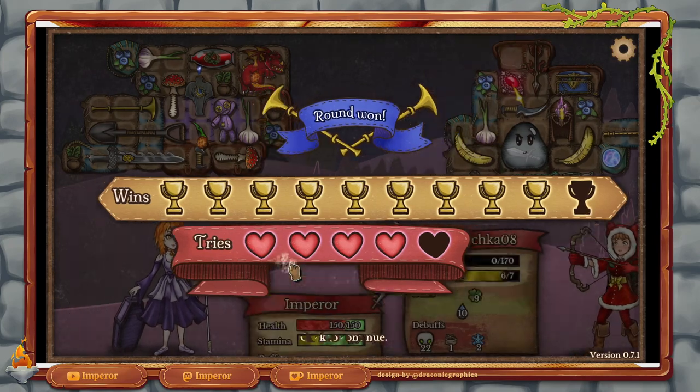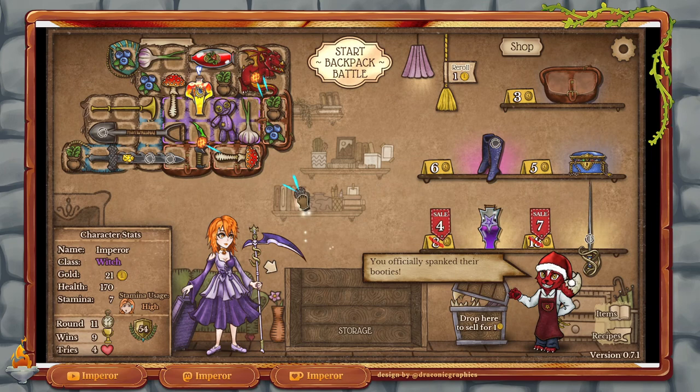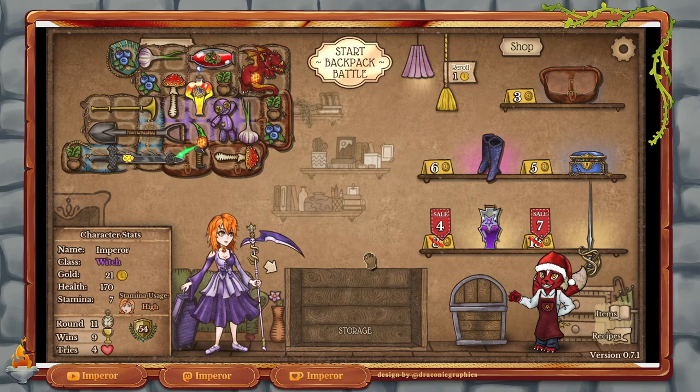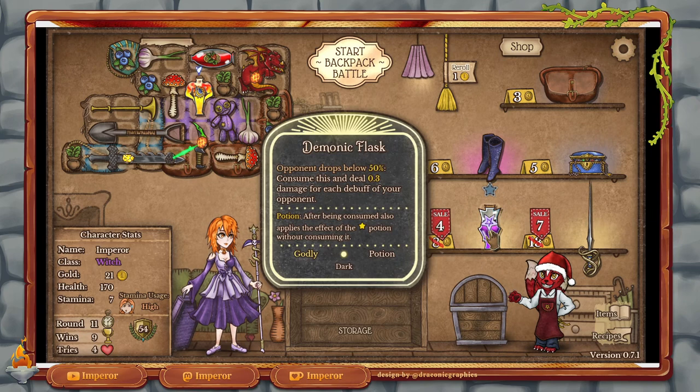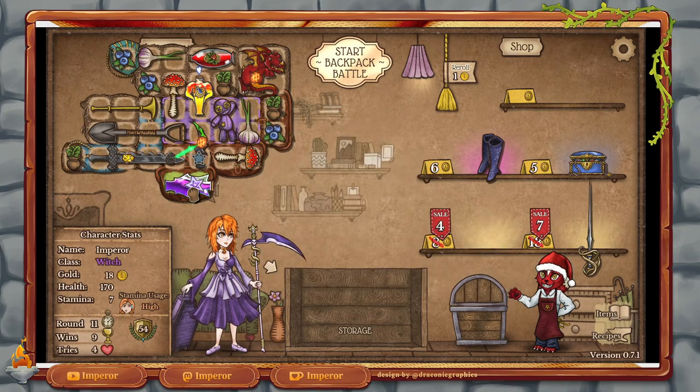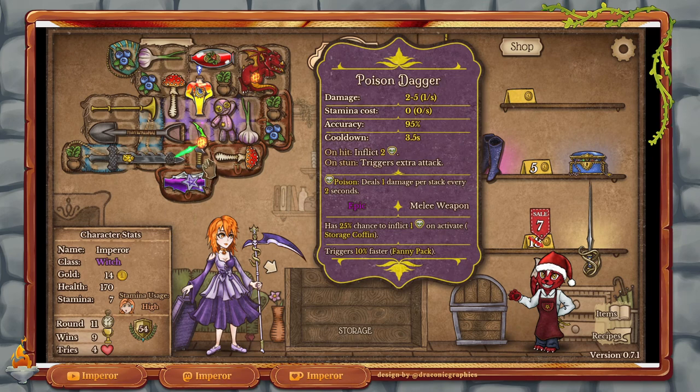So we have one battle left and we have four attempts to win. Toward the end there's always a good chance — lovely — we get another burning coal, so we could burn this up. Perfect. Toward the end you're going to meet quite powerful enemies. Opponent drops below 50 — consume this and deal 0.3 for each debuff on your opponent. Oh, that's great for us — we're going to take this. Quite honestly, we would have to redo the whole thing again to get more interactivity between the potions. I'm not willing to do that right now. I will accept that we're not going to get the best out of here.